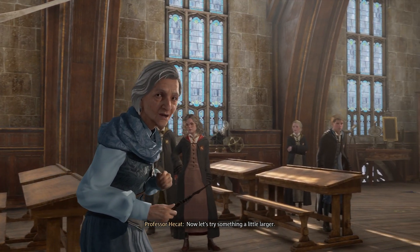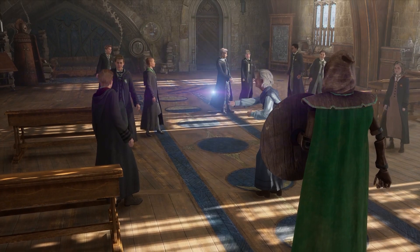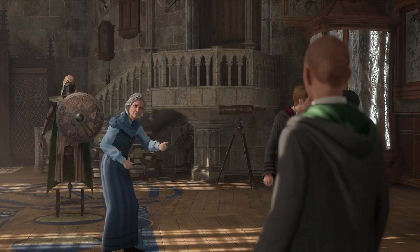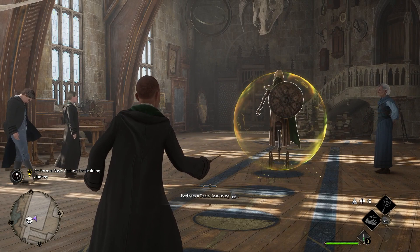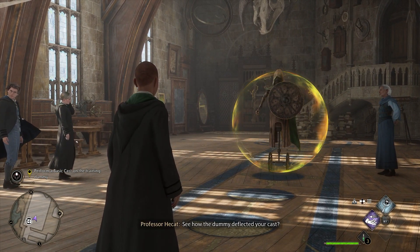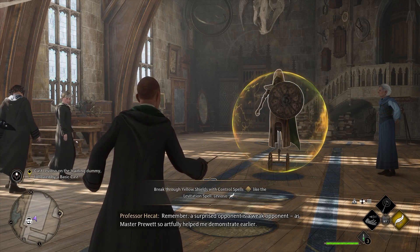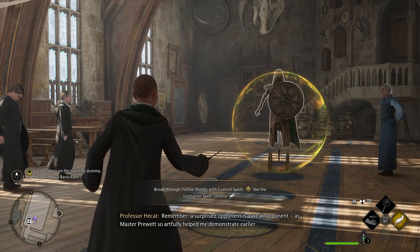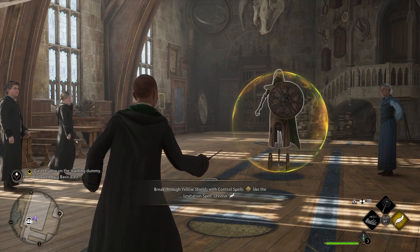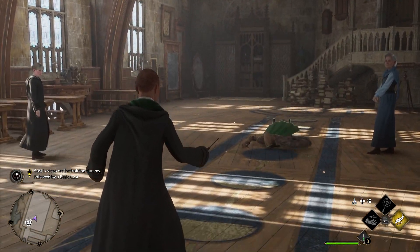Now let's try something a little larger. We kind of screwed up in the charms class, so let's show off a little bit here. See how the dummy deflected your cast? This time, cast Levioso first, then the basic cast — remember, a surprised opponent is a weak opponent. Break through yellow shields with control spells like the levitation spell Levioso. Well done — that was fairly easy to understand.